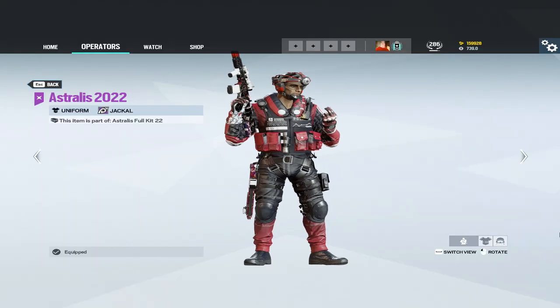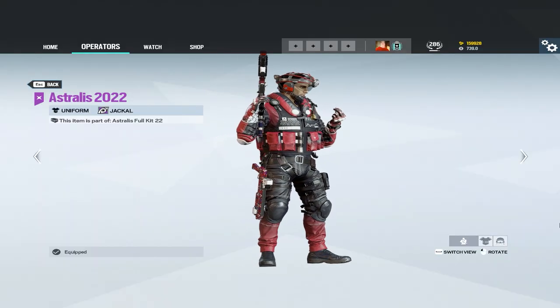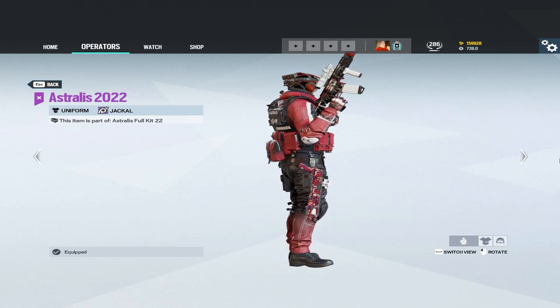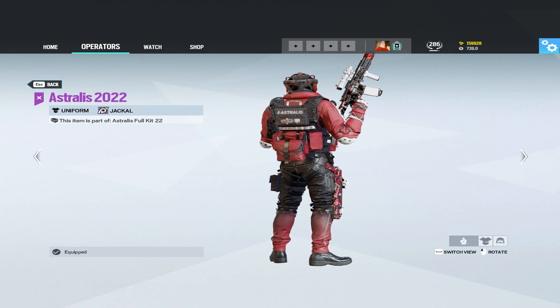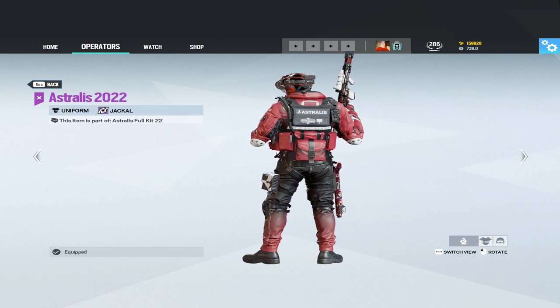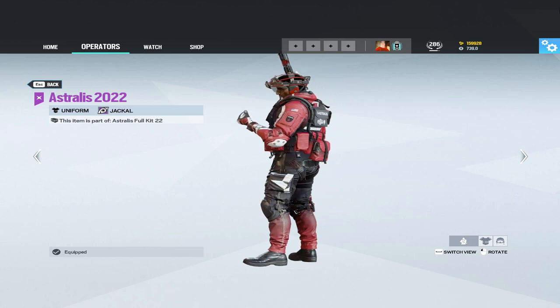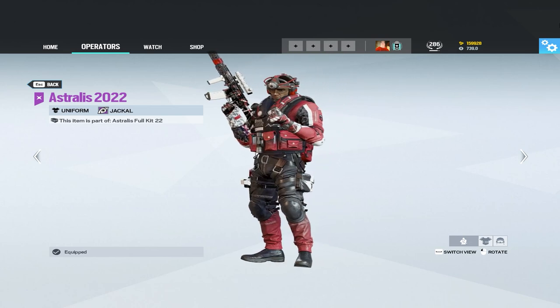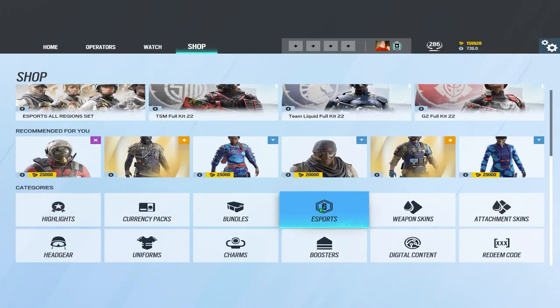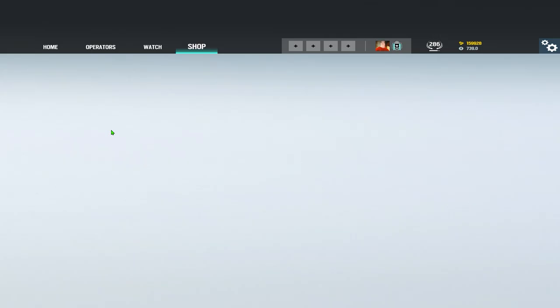You can get access to the official Astralis weapon skin for Jackal, which is one of the cleanest Pro League sets that has come out recently. Just look at the uniform and gun skin on screen — with the white attachment skin, it looks amazing. You can get the Astralis skins by going to the shop tab, scrolling down to the esports button, and clicking it.